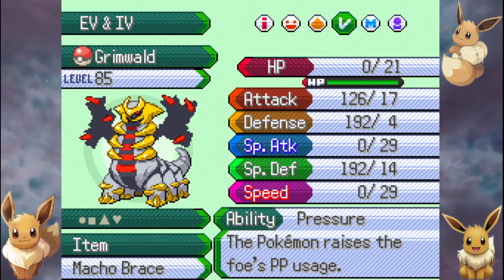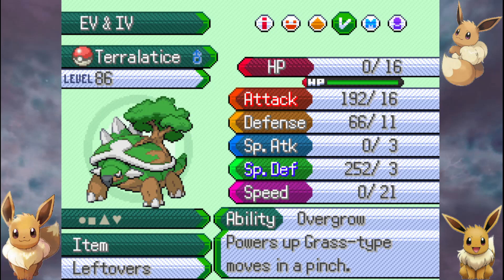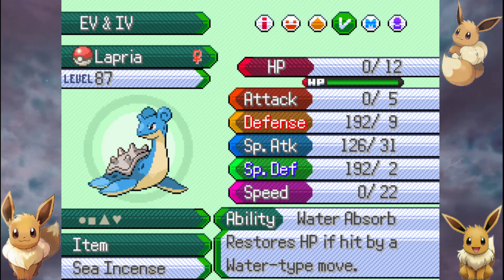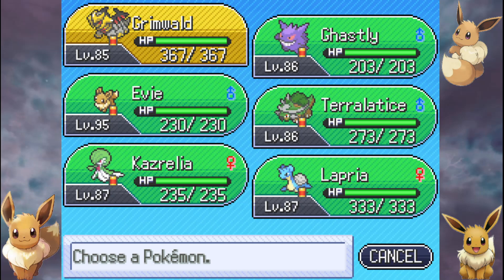Also, Evie's totals aren't really good on the defenses — look at that defense, it's trash. Alright everybody, we're good. Grimwald's on our team now. He is going to be the new loving member of the team.